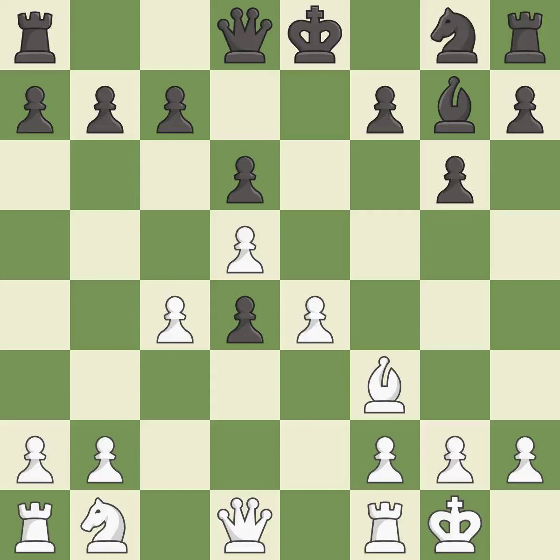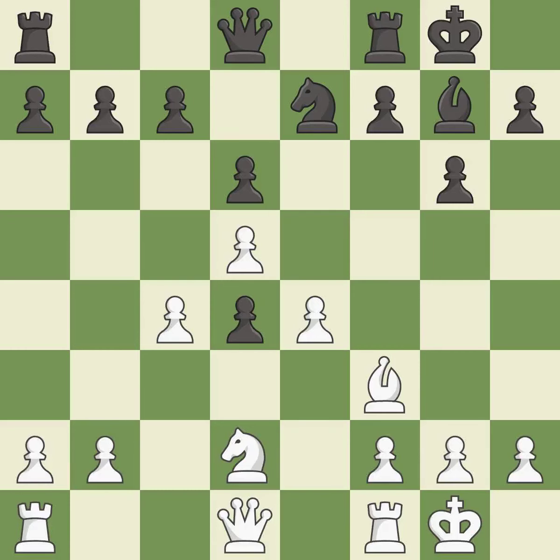Castling gets the king to a safer square, out of the center of the board, while also developing a rook. Castling kingside tends to be safer because the king is further from the center. This develops a knight off its starting square, getting it into the action. This activates a knight by developing it off of its starting square. Castling gets the king to a safer square, out of the center of the board, while also developing a rook. Castling to the same side of the board as the opponent avoids some of the attacking associated with opposite side castling.